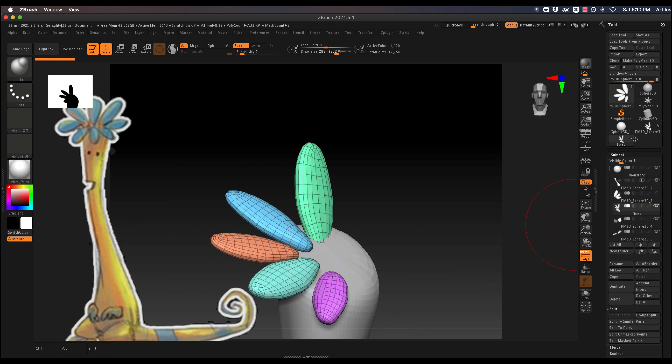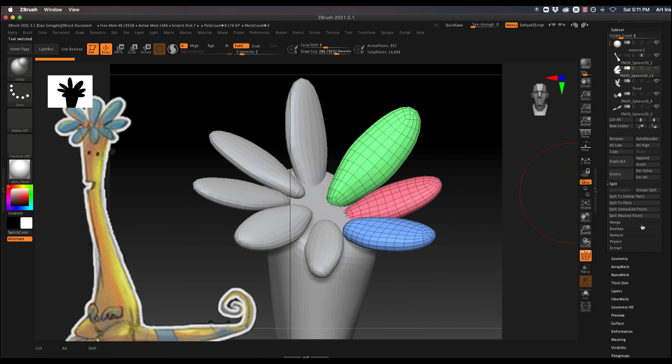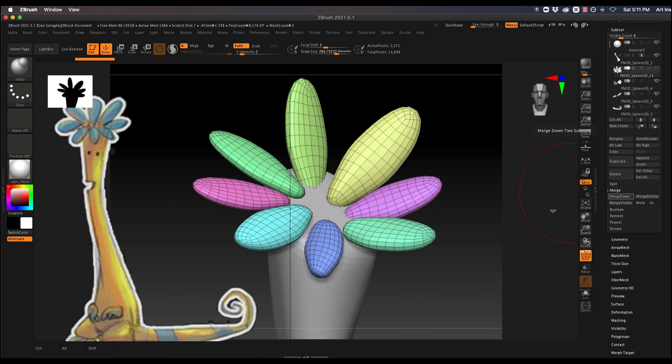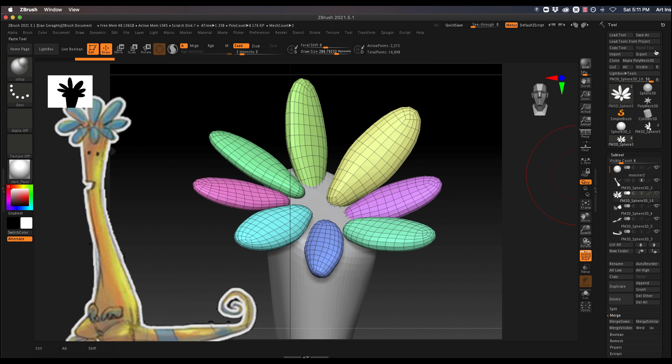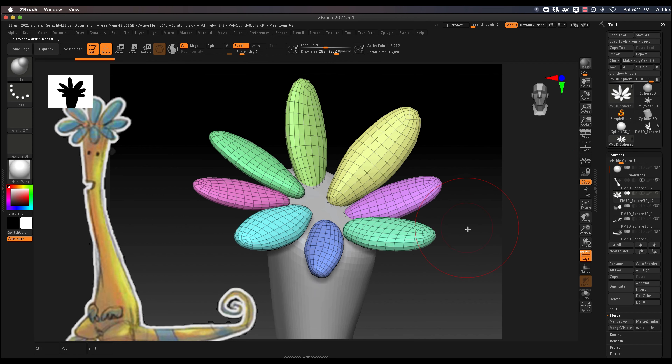Now I'm just going to merge my two layers of feathers together. If you created them all in one layer you don't need that step. Once that's done I've decided to save again.